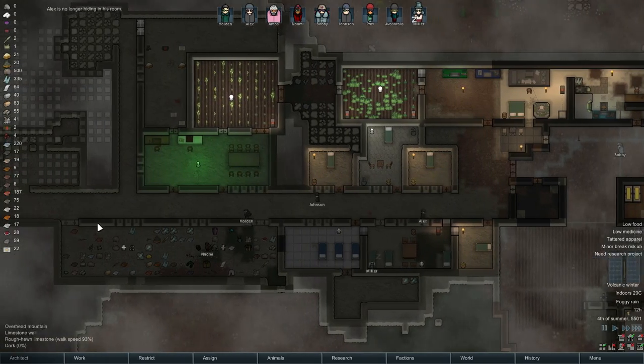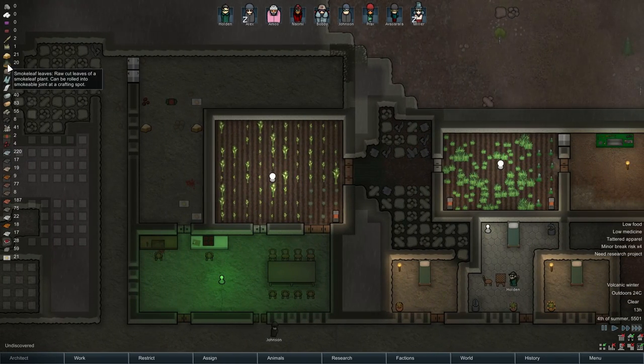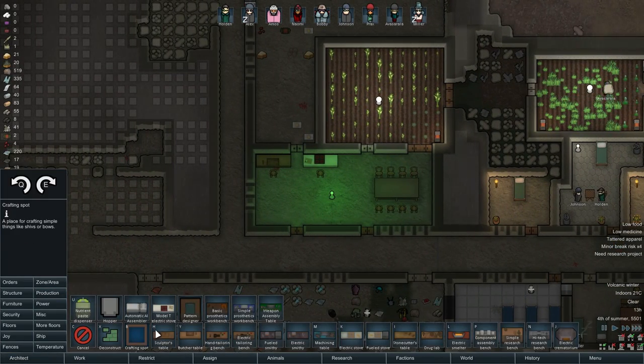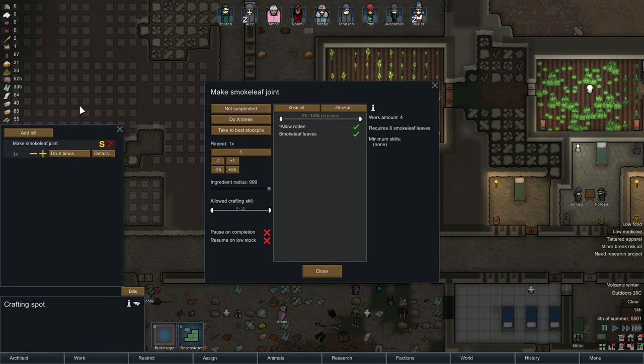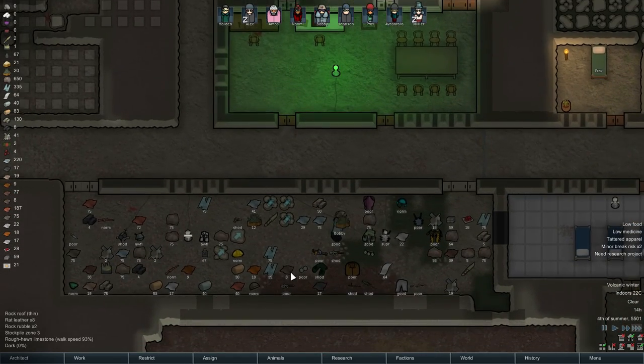We have 22 meals and we have four fox meat and 21 rice. And we have some smoke leaf joints now — we can get Asarala addicted again. We certainly could. Add bill: smoke leaf joint — do until you have 20. Someone can craft on that. We're gonna get some smoke leaf joints. Bobby's gonna make some joints. We have one joint — we'll see if Asarala's gonna go for it.